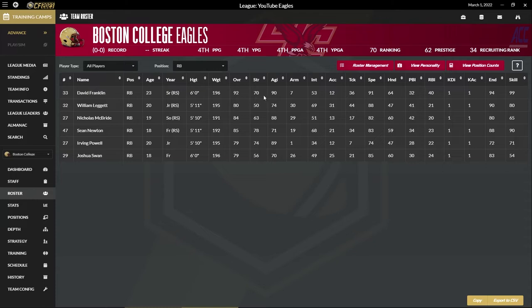Running backs: David Franklin is our go-to guy. We've got Nicholas McBride and Sean Newton, a couple of youngsters that look pretty good — 88 agility, but not very fast. David Franklin is 91 overall. Some speed in the backfield is something we may want to look for.